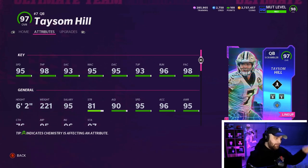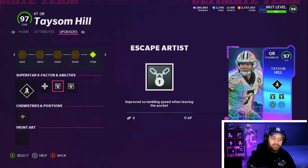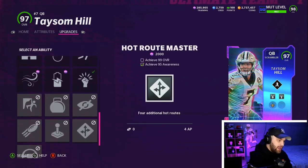You just got to be patient on him, but looking at him — 95 speed, 98 throw power. This is the powered up edition: 93 throw under pressure, 96 throw on the run, and 98 play action. Really good medium and deep accuracy is right there as well.